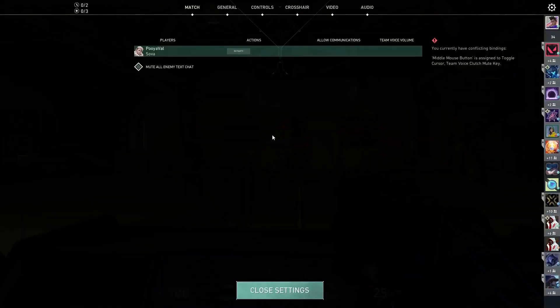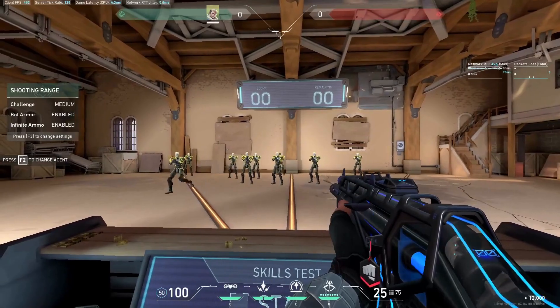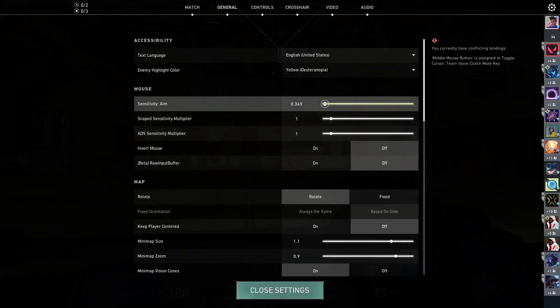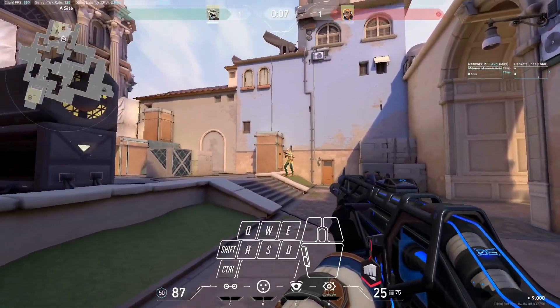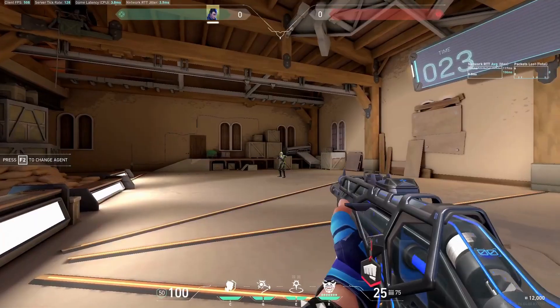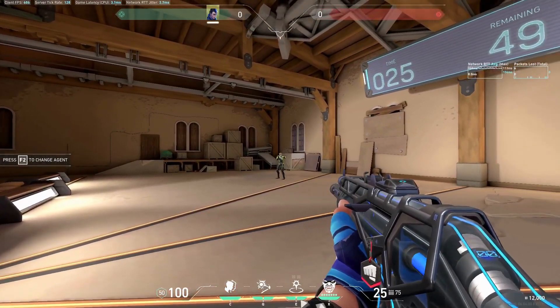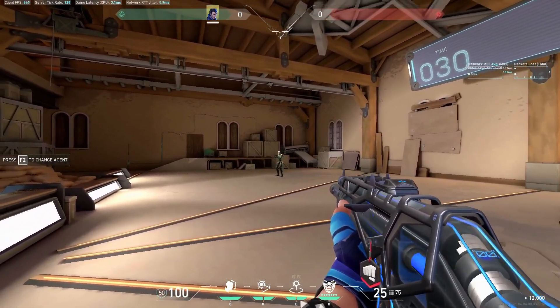There are two tips and tricks for this skill. First, adjust your mouse sensitivity — if tracking is too difficult, try changing your sensitivity and experiment to find the best setting that works for you. Second, focus on target movements. Instead of aiming at the target directly, focus on predicting their movements and adjust your aim accordingly. This can make it easier to maintain a consistent aim on the target and take them down more effectively.